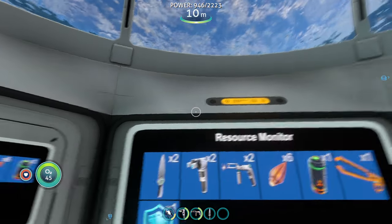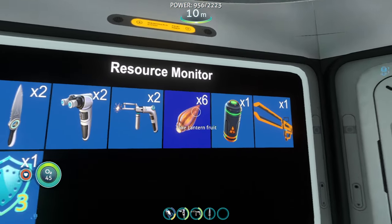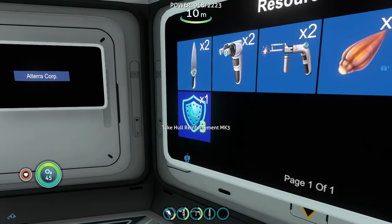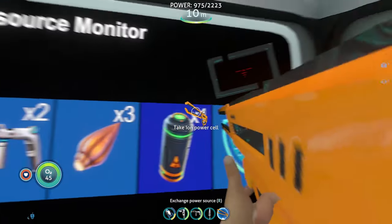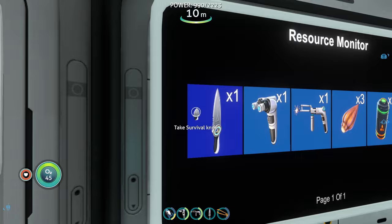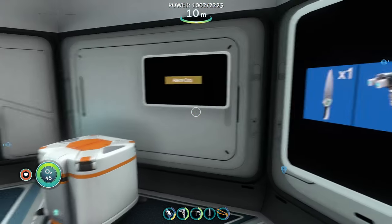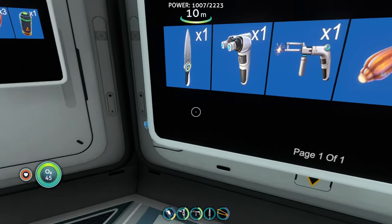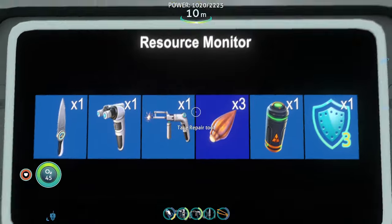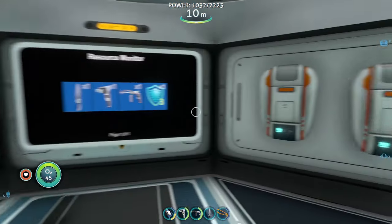Not only does it show all your resources, but you can walk up to the monitor, click, and pull whatever resource you need directly into your inventory. This saves you from searching through all your lockers before heading out. The resource monitor mod is number six on today's list.